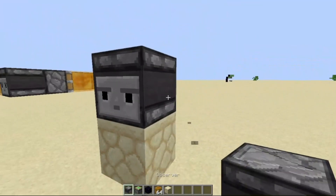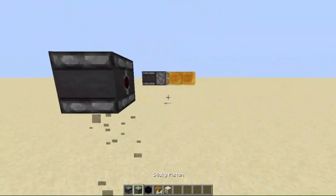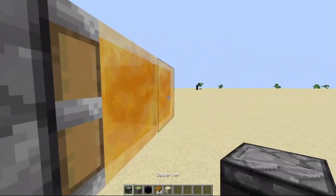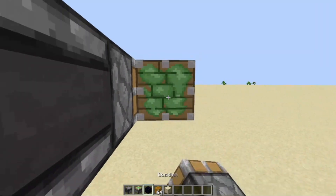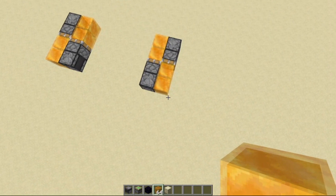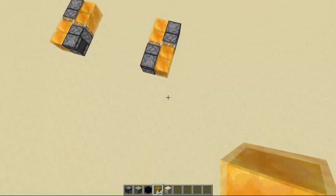Place in an observer like this, a sticky piston, two honey blocks. And mirror the same right here. So: observer, sticky piston, two honey blocks. And that's all. That's all there is to the build.